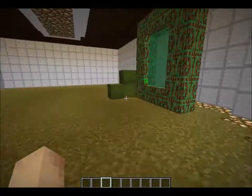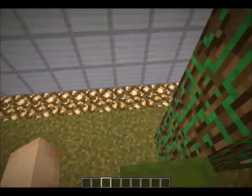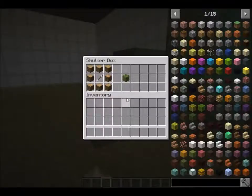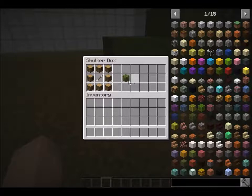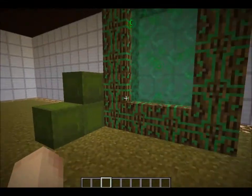What we have here is the Hunting Dimension mod, and this is the portal. First off, we're going to need these blocks right here, which are Hunting Dimension frames, which are made with an arrow and a bunch of oak wood around it to make this.